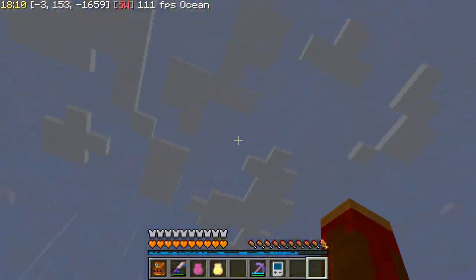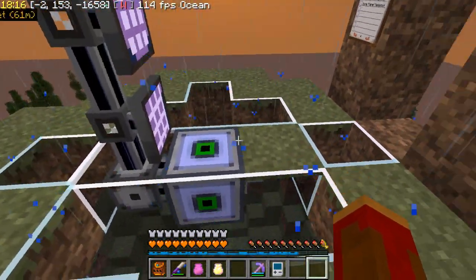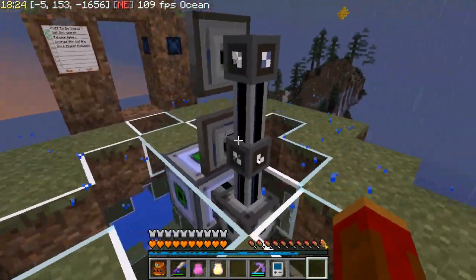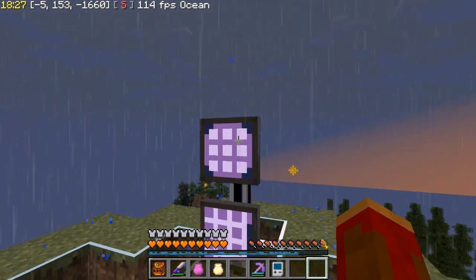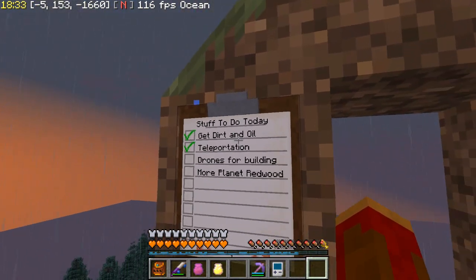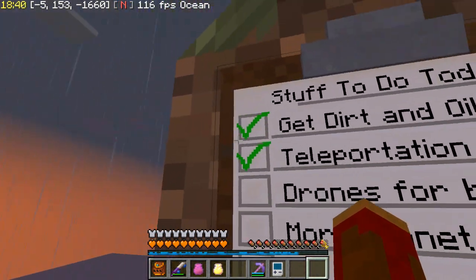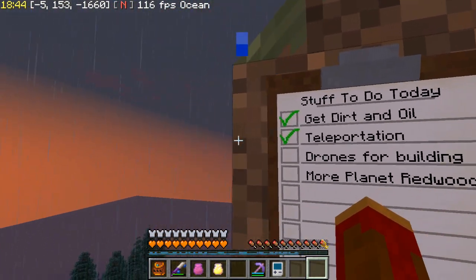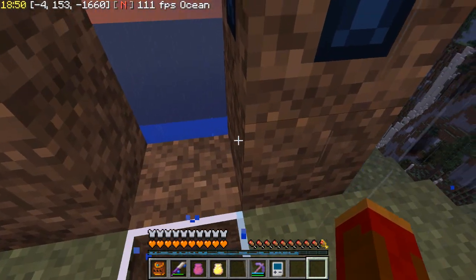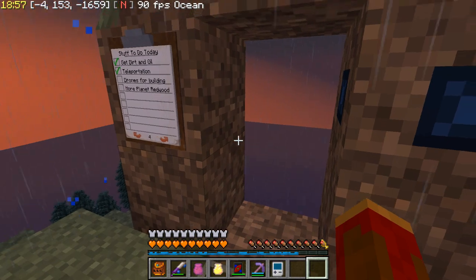It's raining — that's okay. I had gotten a little stymied last time because this star core can build a sphere but it's limited in the blocks it can use. So I need my old friends again: the PneumatiCraft drones. Here's the list of stuff I had to do: I'd gotten dirt and oil, taken care of teleportation with Enhanced Portals, and we've got our portable teleporter from Mekanism as a get-home-free card.